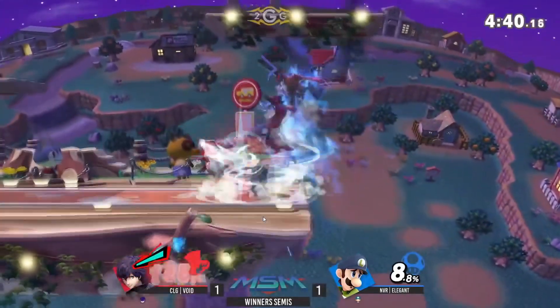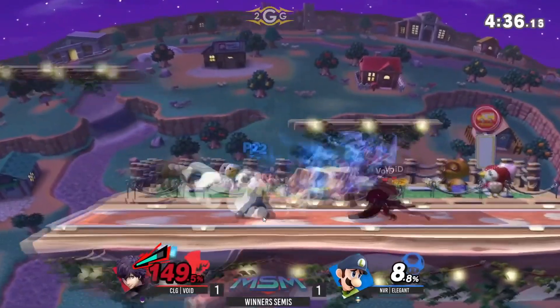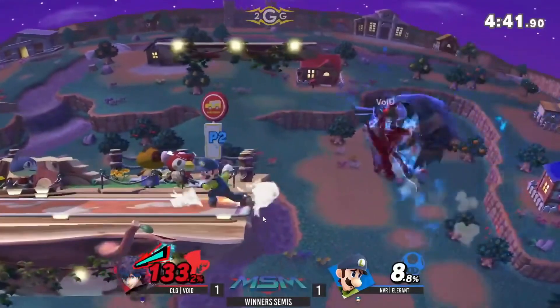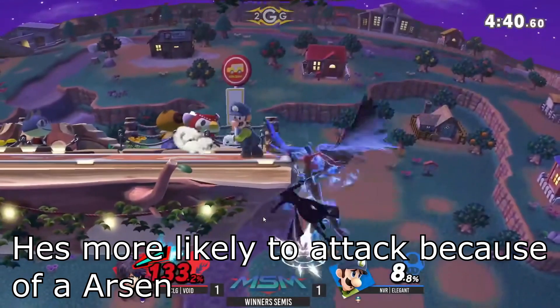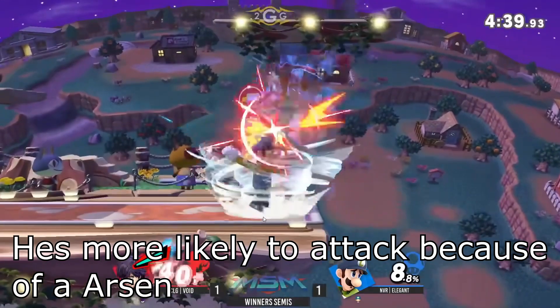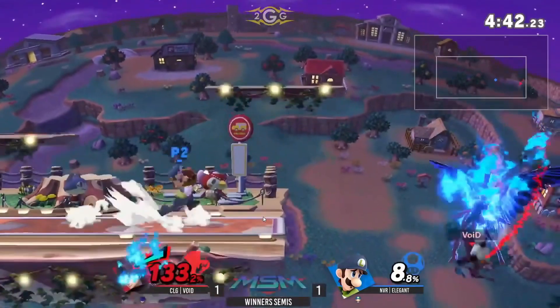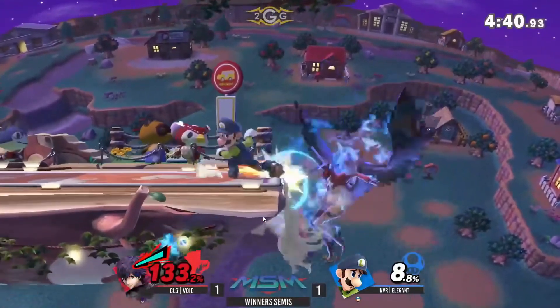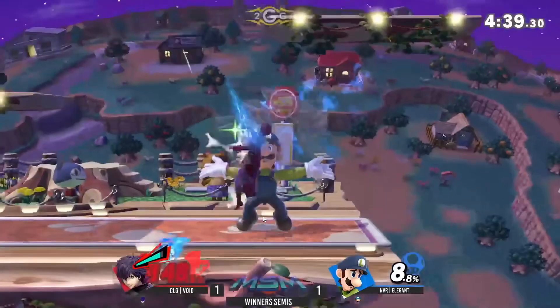The crazy thing about what Elegant did here was that he pressured the ledge with down tilt like crazy, making Void feel like he had to choose an option as quickly as possible. But if Void had waited long enough for his invincibility frames to run out, he would have just got hit by down tilt. So Void chose to attack and got hit by down B.